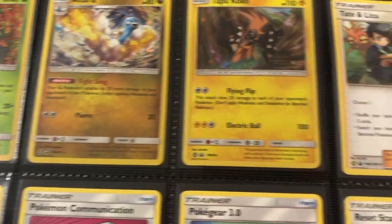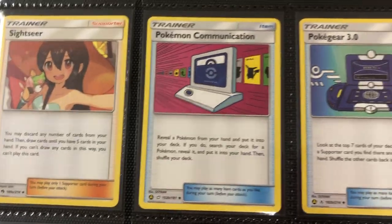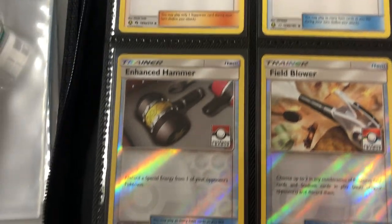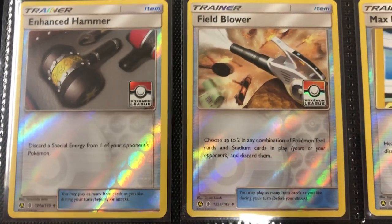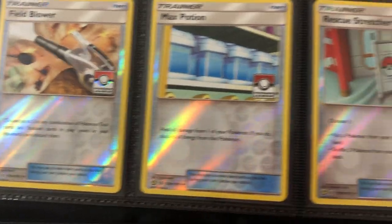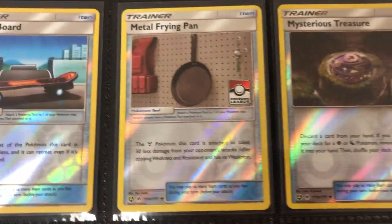Now we move into the Trainer cards. A lot of these came in the Trainer Toolkits — like Pokegear, I remember getting out of a toolkit. And now we're moving into some of the cards that I forgot to add, or didn't even know existed. We got Pokemon League cards, very cool — reverse holos. But soon we're going to get into some Staff promos, and I didn't realize they were out there. They were super expensive too.